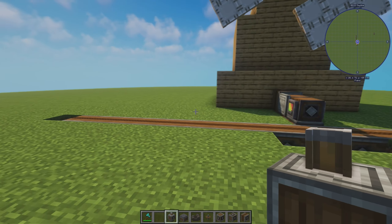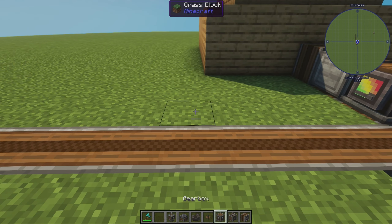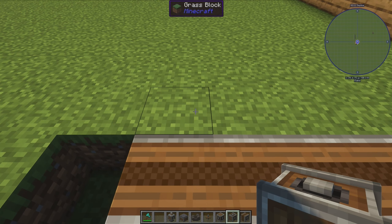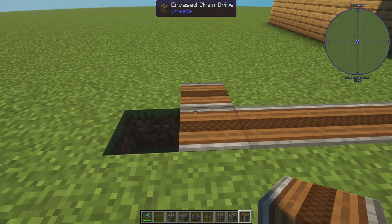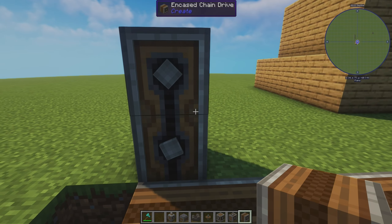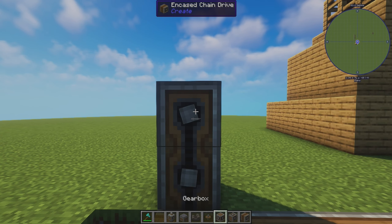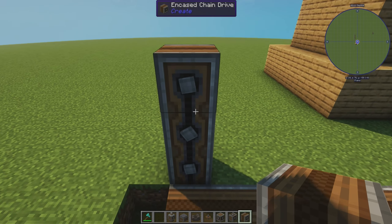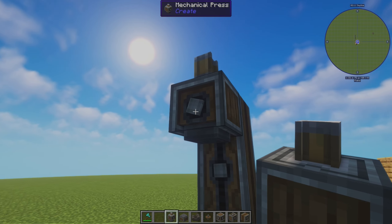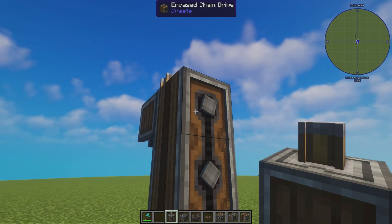Most importantly, the first thing we're looking for is making sheets, because you're going to use sheets of metal for various things. We're going to bring our mechanical press over here, and at the end of the line I'm going to take a chain drive and hook it up to bring our power up and over. When hooking machines up in Create, you want to make sure the internal shafts line up with each other — that's how you know you have connection.